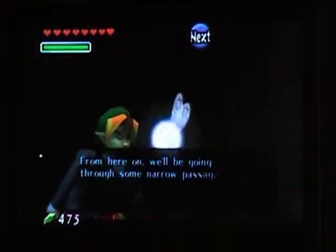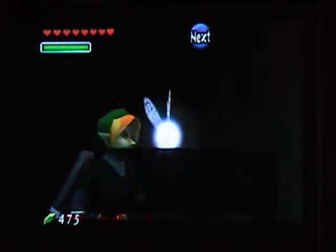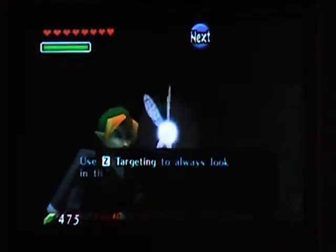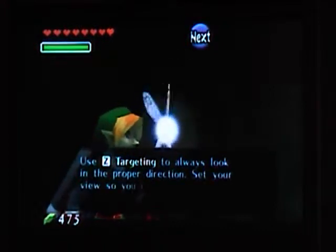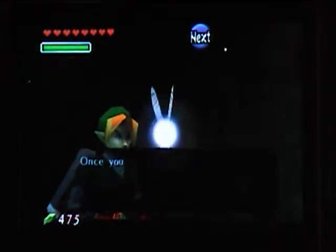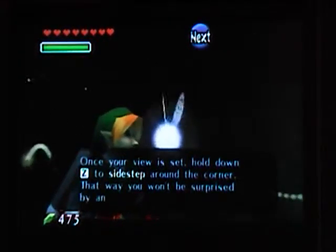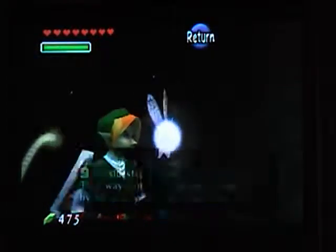From here on, we'll be going through some narrow passages. If you take it slow, maybe you can sneak up on some enemies. Use Z-Targeting to always look in the proper direction. Set your view so you can see down the next corridor before you turn a corner. Once your view is set, hold down Z to sidestep around the corner. That way you won't be surprised by an enemy and risk an ambush.